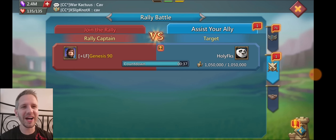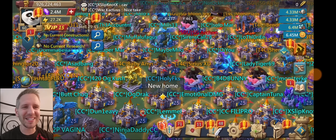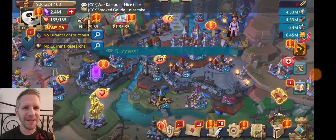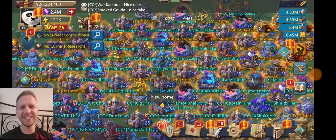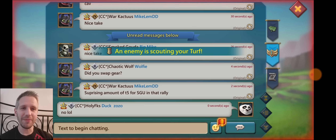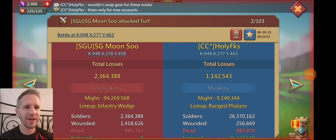They obviously know I'm online because I countered the rally, and they tested me in infantry — since I didn't have an ante, they knew I was in infantry. I swapped to range, and now they scouted me. They can see my ranged front line went down, not my infantry, so they know I was not in infantry for that rally. Since I don't have a ton of troops on this account, it doesn't always scare people away if they know I'm online, because I am losing troops. The 20 castle star guy ended up cancelling — I don't blame him, he's not strong enough of a lead to hit me if I'm online.